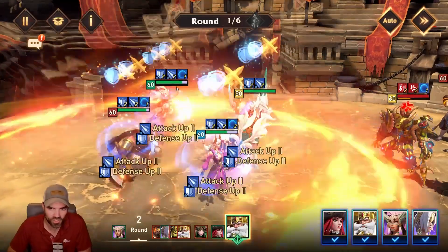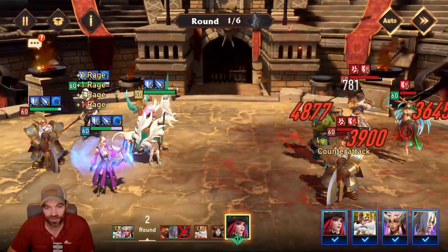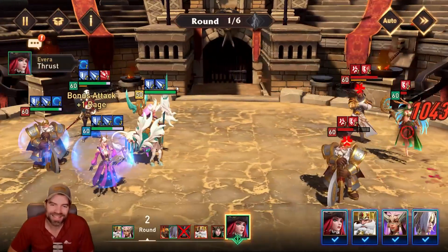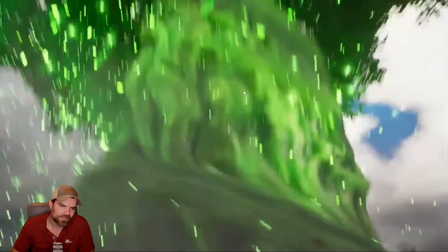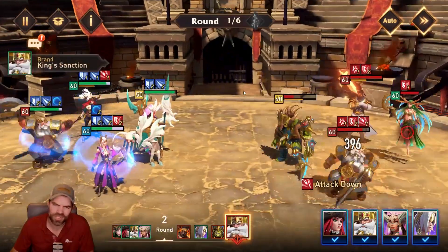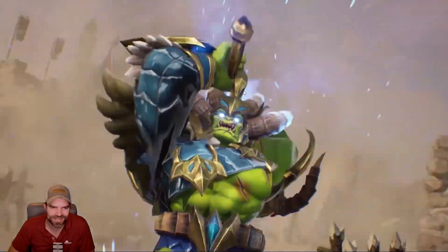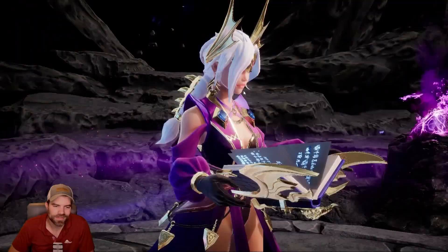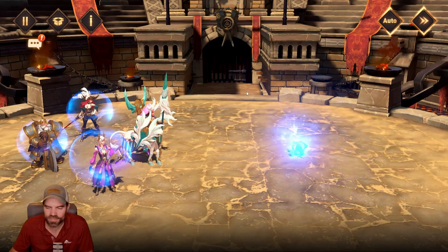I'm going to target Mai the Asia because she's usually the tankiest and she's really annoying if she gets that resurrect off. This is a very weak Mai the Asia — the weakest I've ever faced, like a naked Mai the Asia. That's going to be really easy to kill. Wait — did she resist the taunt? How did she just resurrect? She must have resisted either the taunt or the stun. That was weird. All right, that was still pretty easy.